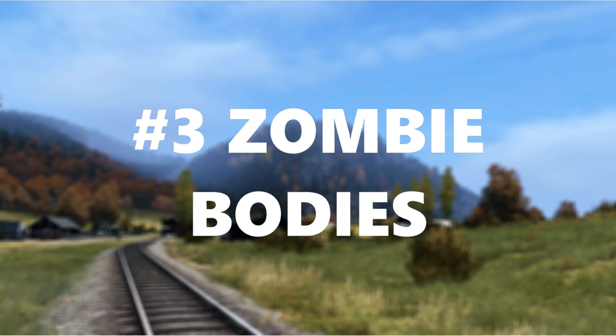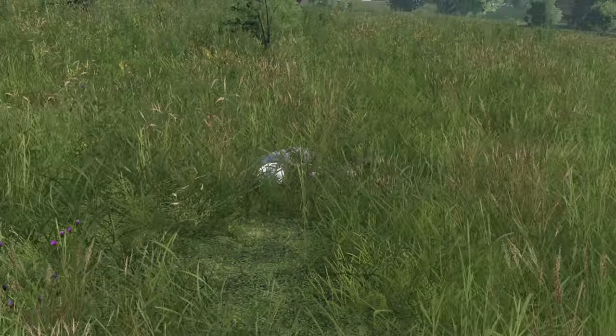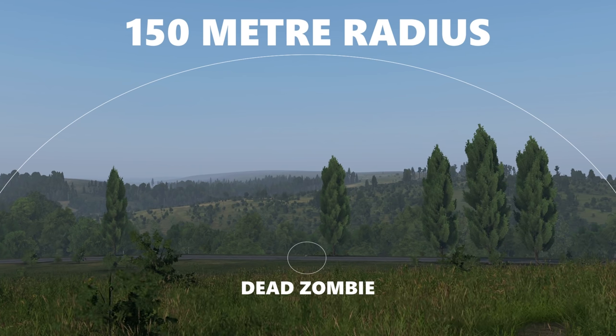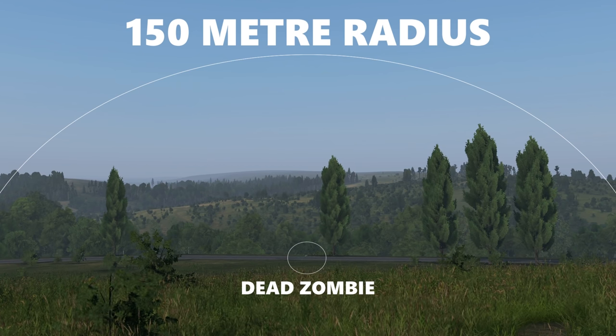Number 3: Zombie bodies. Finding dead zombies indicates that a player has killed them very recently. The zombie's corpse must have all players outside the 150 meter radius for it to despawn, typically within 5-10 minutes. This makes it extremely likely that someone's nearby.